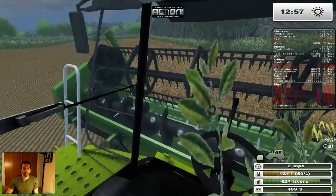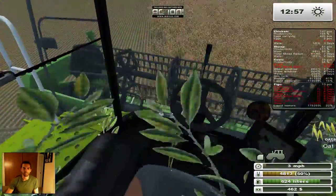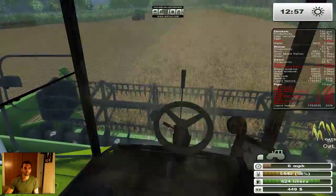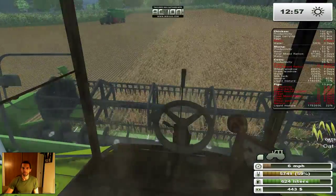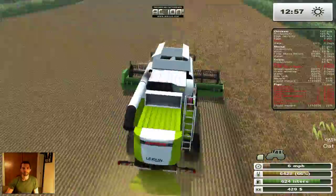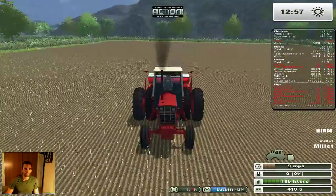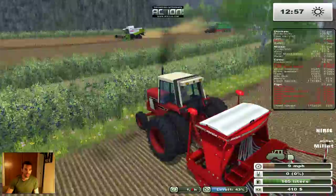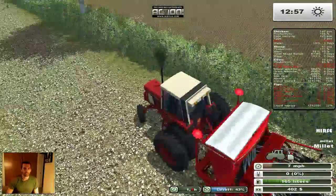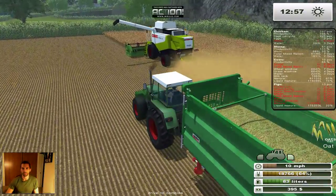I think I should plant this field as wheat because I need some wheat for my chickens again — they're not at 110% productivity. I need to remind myself to do wheat on this particular field, otherwise I'll have no wheat for my chickens. Should I stop now? Let's go until we get this field fully harvested, then sell some things, and call it an episode.